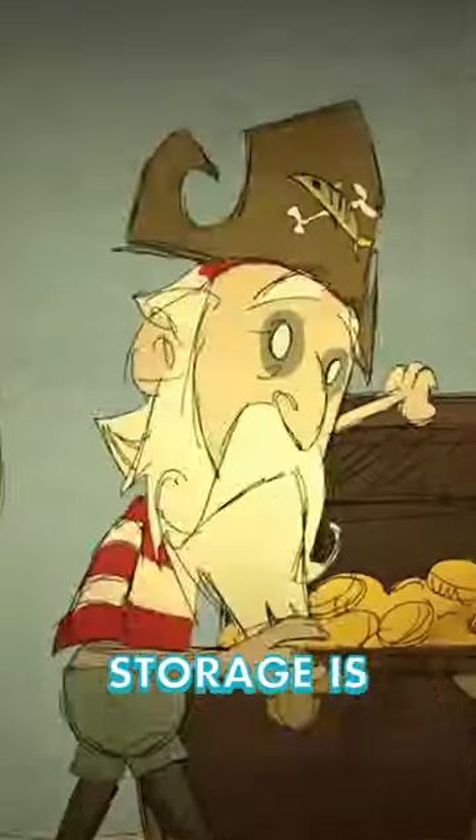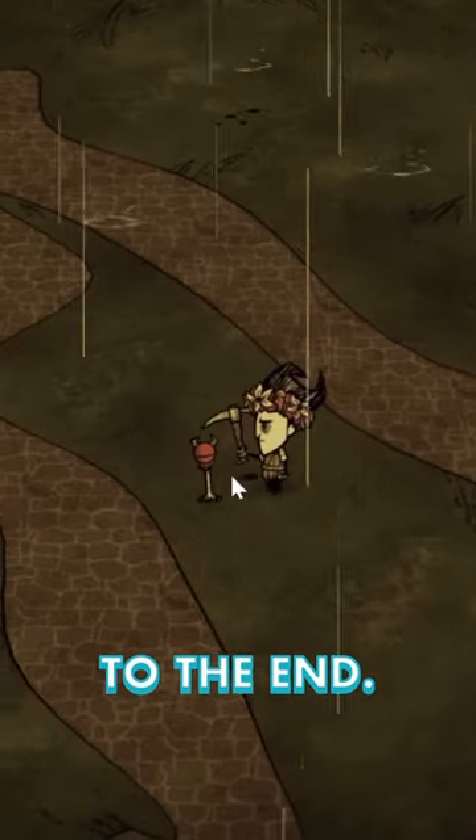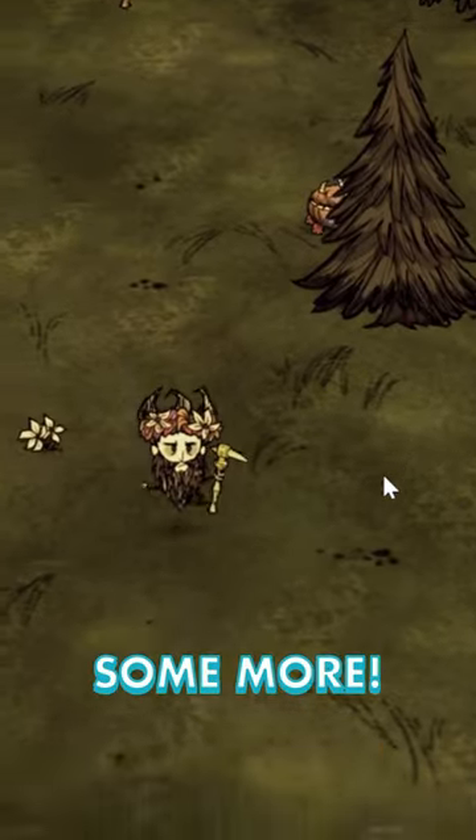My favorite form of extra storage is Chester. First, find the eyebone by looking for a cobblestone road, then following it to the end. Pick it up, then Chester will spawn and follow you around. He's a mobile chest with nine inventory slots, so fill him up and explore some more.